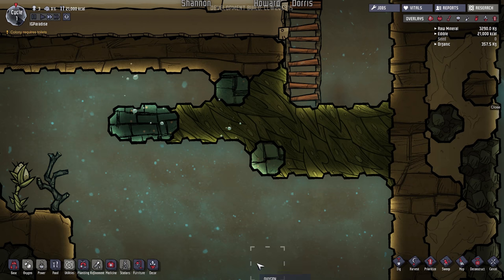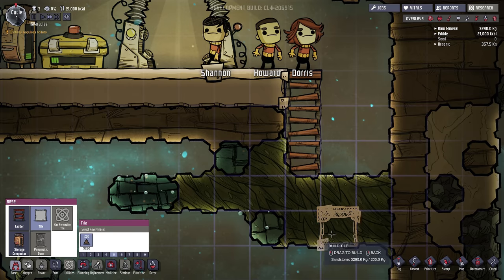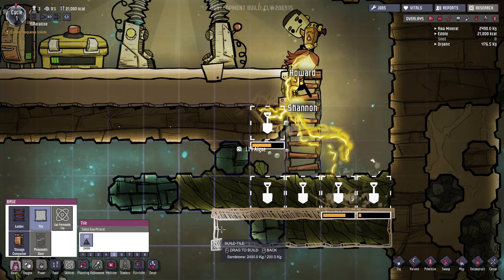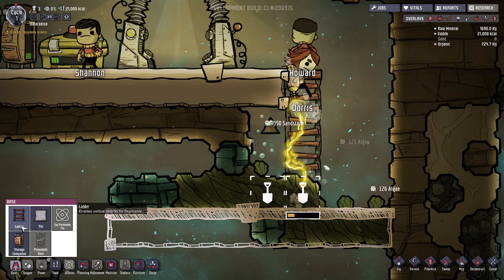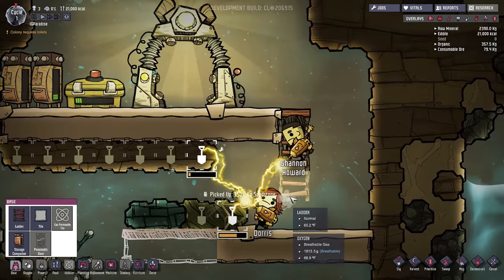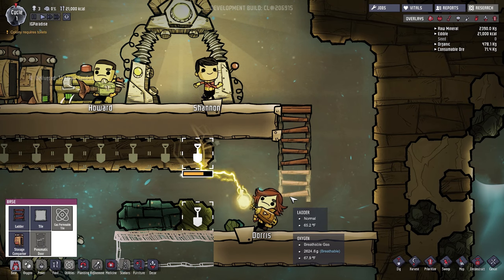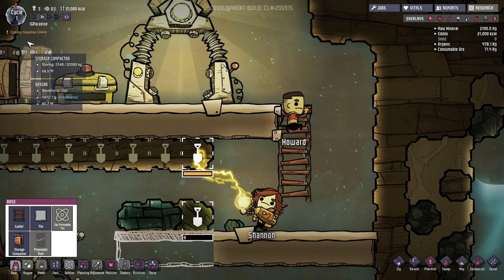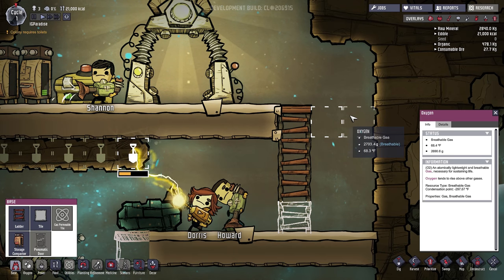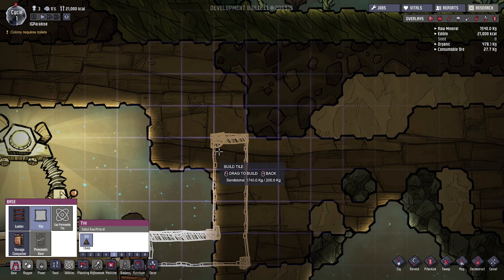Let's build some tiles right here. We'll dig this out and then build more tiles out here eventually to keep the oxygen flowing in. Once carbon dioxide starts being produced, that's when we need to focus on fixing it, but I think we're okay for now. The colony requires a toilet, so I need to put that down somewhere. I can put tiles over here and collect this dirt, and actually put the toilet over here.